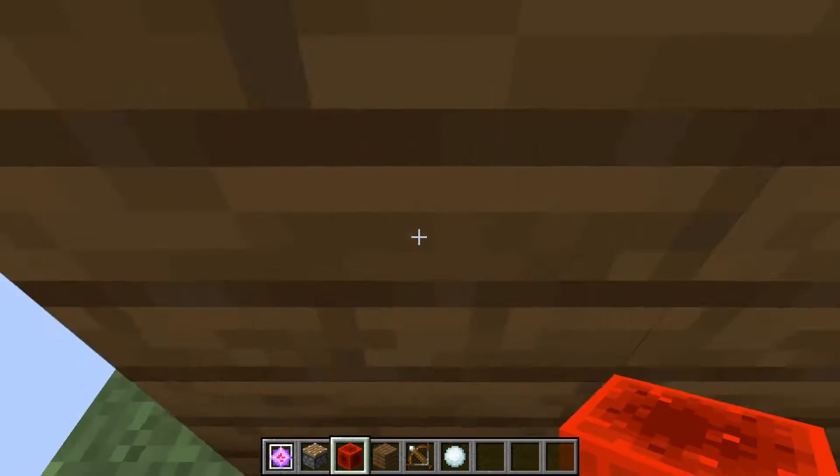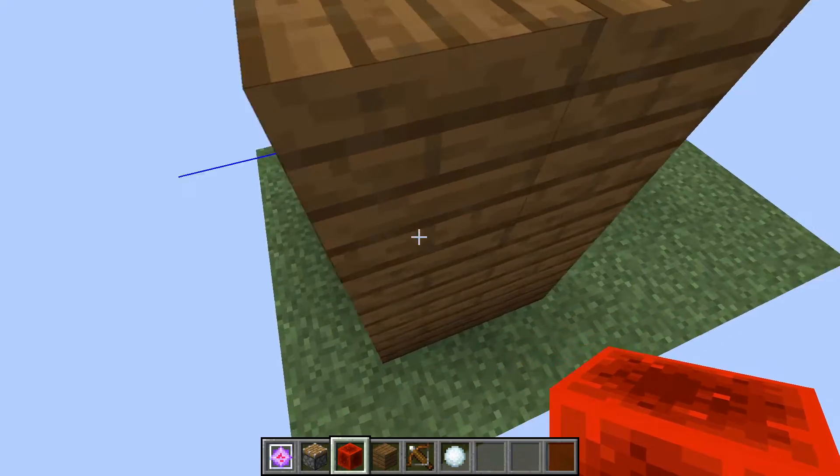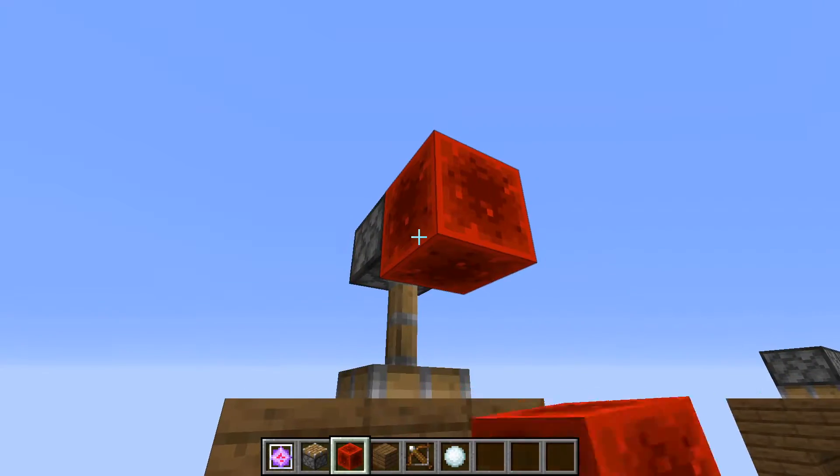This allows us to push it through those blocks using a piston. Once pushed, the end crystal will actually be sticking out on the other side of the blocks.